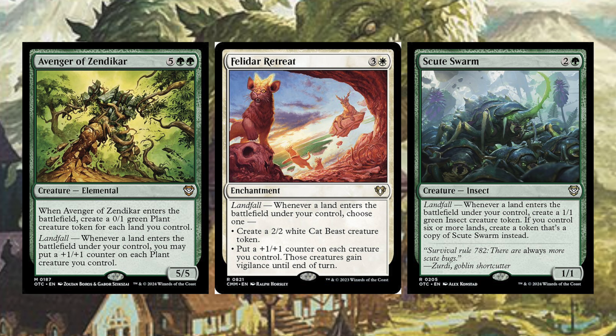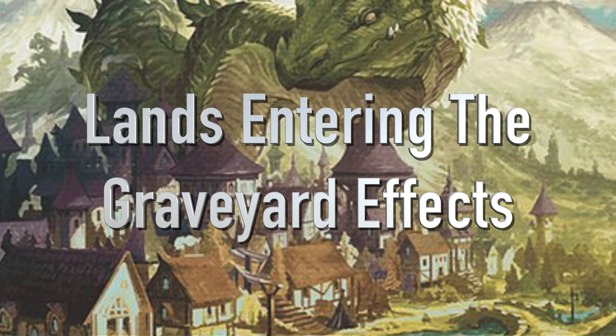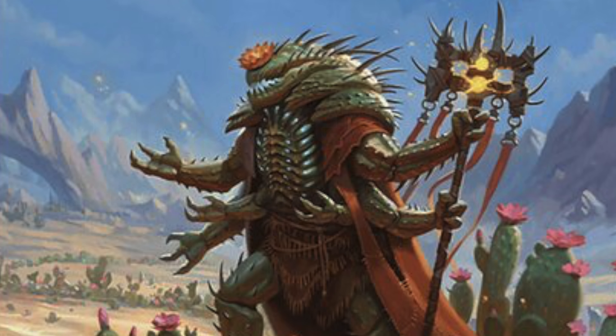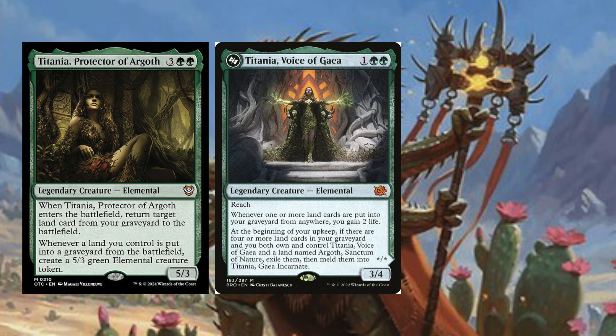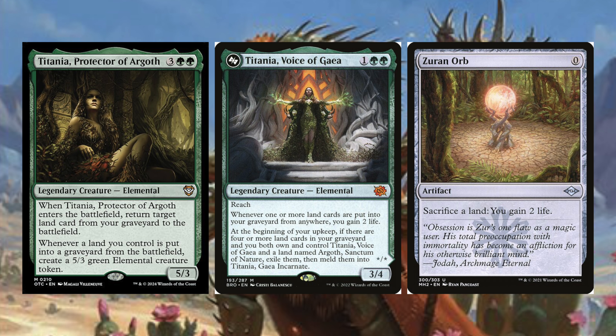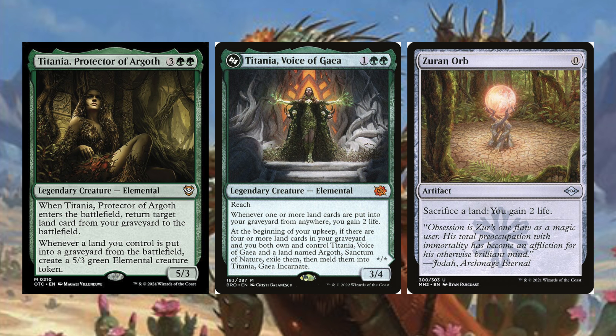Now let's look at cards that give us value off lands entering the graveyard. We have Titania, Protector of Argoth, Titania, Voice of Gaia, and Zurn Orb. Titania, Protector of Argoth costs three green green — a legendary creature Elemental. When she enters the battlefield, return a target land card from your graveyard to the battlefield. Whenever a land you control is put into a graveyard from the battlefield, create a 5/3 Elemental creature token. It's not landfall, but it's something we can trigger pretty consistently, making it very powerful.